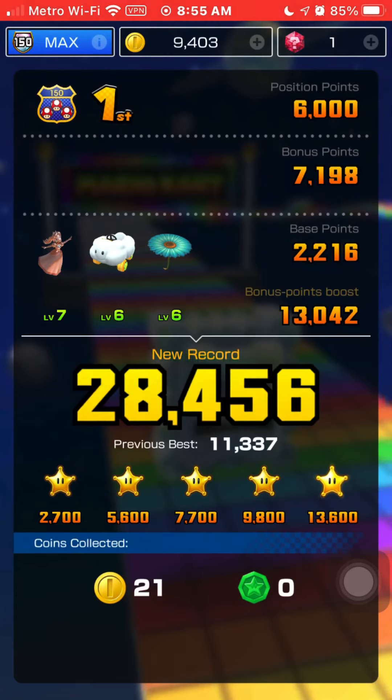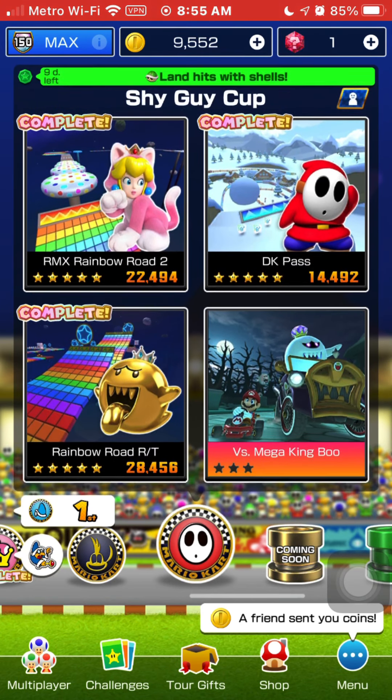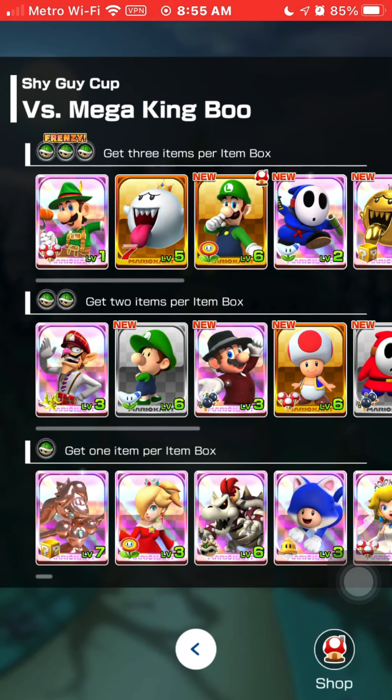Got 100 coins for the last star because I got all the items in the Torgus - excuse me. Now let's go ahead and do the last bonus challenge on the Shy Guy Cup, where we're going to go against Mega King Boo. So I'm thinking either King Boo or King Boo Gold - I'm going to go ahead and use King Boo Gold for this one. I'm going to use the Double Decker cart at level 3 and my level 7 Warrior Wing glider. So the levels are 2, 3, 7 - 12 total. Aim for first.